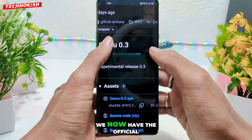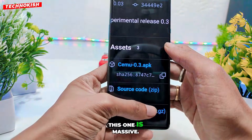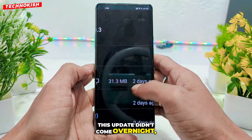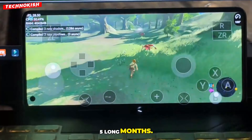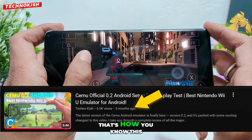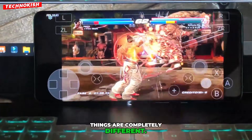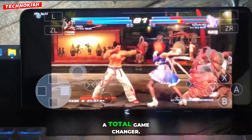Guys, this is finally here. We now have the official CNU Android V3 update, and trust me, this one is massive. This update didn't come overnight — it dropped after almost 5 long months. If you remember, I uploaded the V2 update video around 5 months ago as well. That's how you know this isn't some rushed patch. But this time, things are completely different. This V3 update is a total game changer.